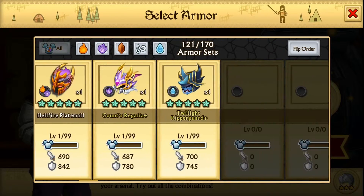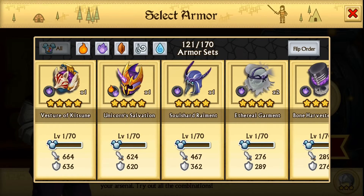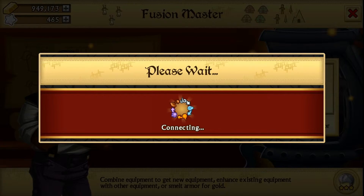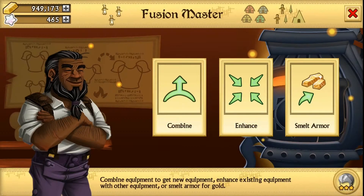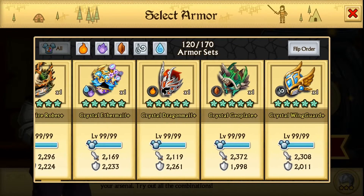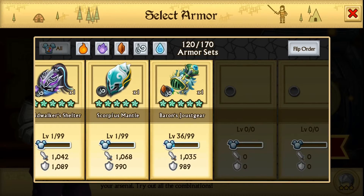I don't think we have any more fusions left. Fuse! And what we get is another spirit and air legendary. Wow, that was a lot of spirit and air legendaries. I'm not even sure if we can fuse anything anymore — let me check if we have anything left on the legendaries.